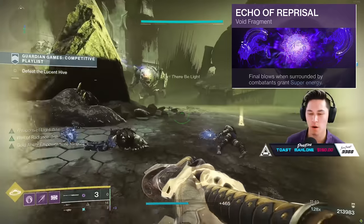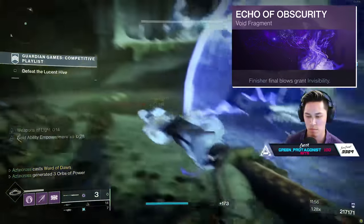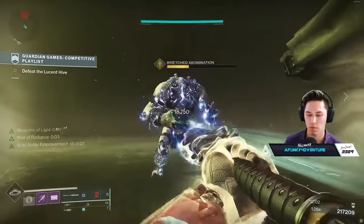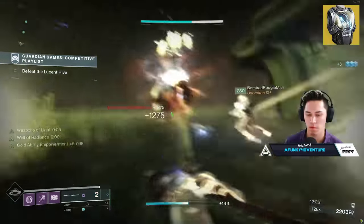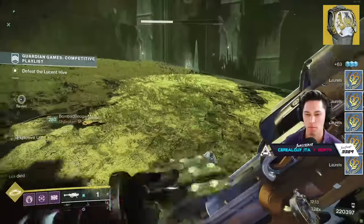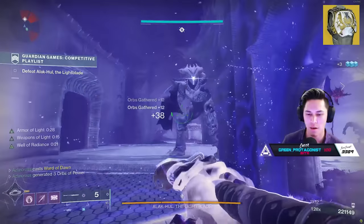Echo of Obscurity — finisher final blows grant invisibility, so when I go for those finishes I'll get invisible afterwards. This kept me alive pretty well for the most part. I was also combining this with things like Heart of Inmost Light. But considering I'm popping so many bubbles, you can just slot things like Helm of Saint-14. Someone even brought up maybe Crest of Alpha Lupi, considering you can generate an additional orb from your super, which adds more points to the total score for your teammates when they pick up that orb.